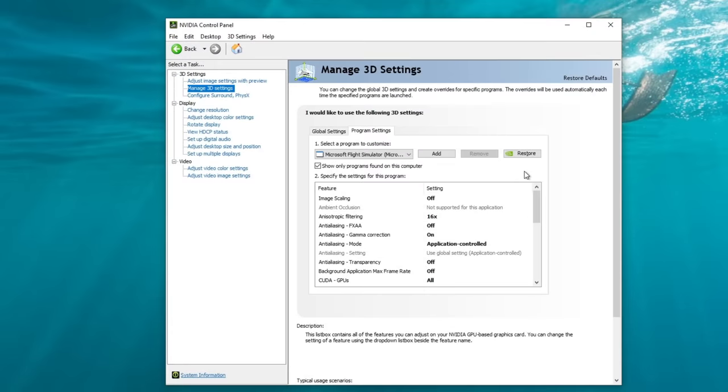Back in program settings, the next one up is anisotropic filtering. We're going to turn this on to 16x, which will override Microsoft Flight Simulator's anisotropic filtering — so in the MSFS graphic settings, you can just turn that off. The reason we set it here in the panel is because when you set anisotropic filtering inside Microsoft Flight Simulator, it doesn't actually give us true 16x anisotropic filtering.